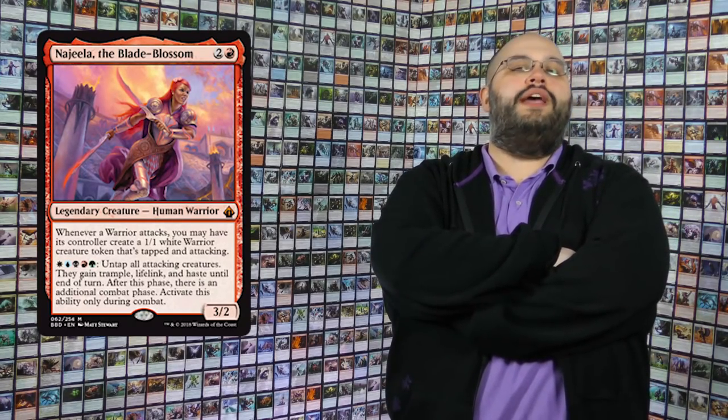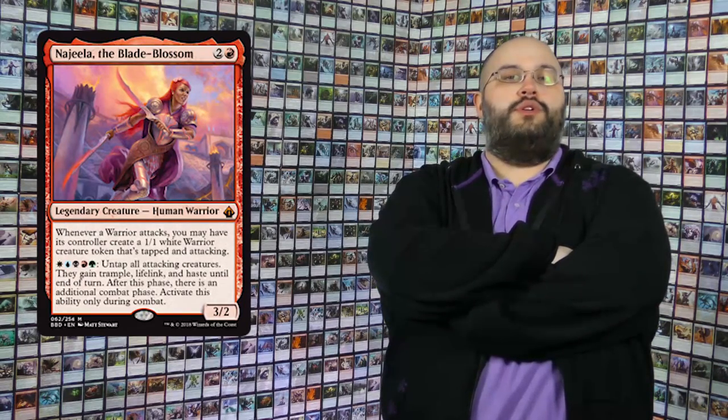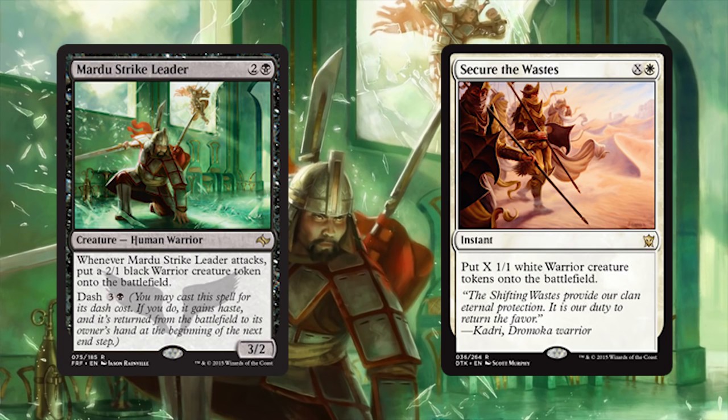Moving back to warrior synergy for a second, we need a few more ways to create warriors. Najeela herself makes warriors so easily, and we have legends that do the same, so I'm not particularly worried about warrior creation from other sources. However, we'd be silly if we didn't include Mardu Strike Leader and Secure the Wastes in this deck. The Strike Leader makes two 1/1s instead of one, and Secure the Wastes is an instant-speed army — you can't say no to an instant-speed on-tribe army.